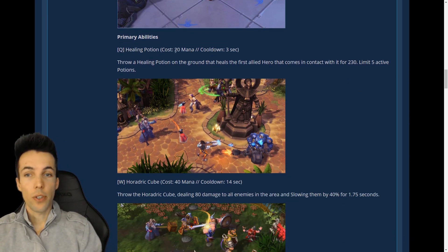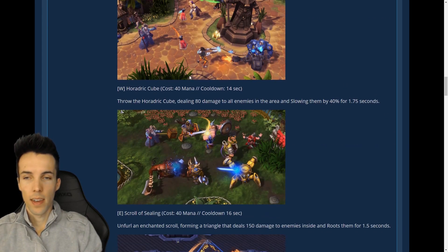Healing Potion: costs 20 mana, cooldown is three seconds, you can have up to five, and heals for 230 when someone picks it up — you can also throw it on someone directly. Horadric Cube: 14-second cooldown, 40 mana — pretty cheap for such a long cooldown. Throw the cube dealing 80 damage and slowing them.